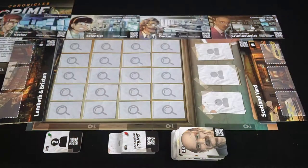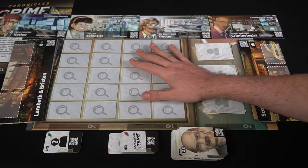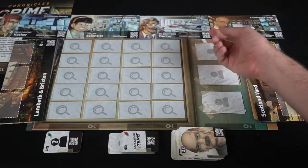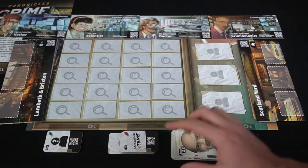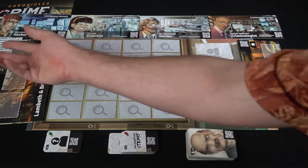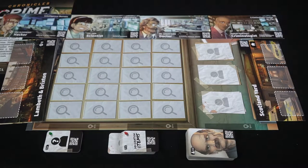Let's go down below and I'll show you everything that comes in the game, then we'll go through a short tutorial and I'll show you how the application works on the tablet or phone, and then we'll come up for my review. Here is Chronicles of Crime and everything included: a player board, specialist cards for the hacker, forensic scientist, doctor, and criminologist, different location cards, clue cards, a full stack of character cards, the rule book, and a nice box.